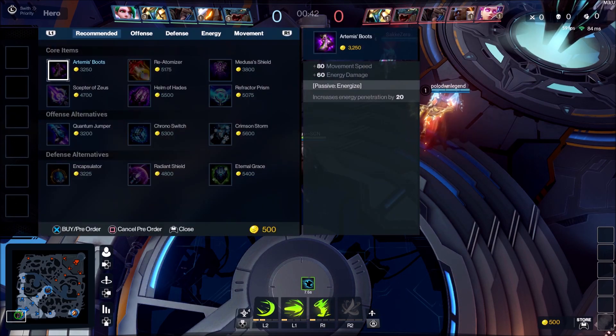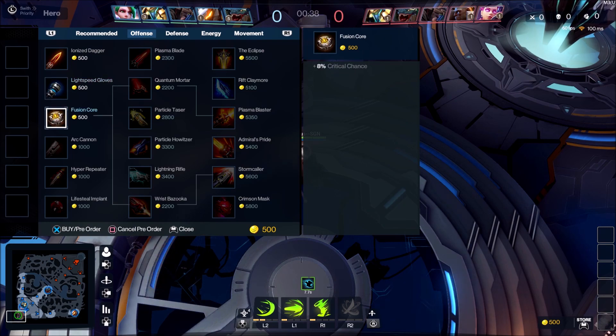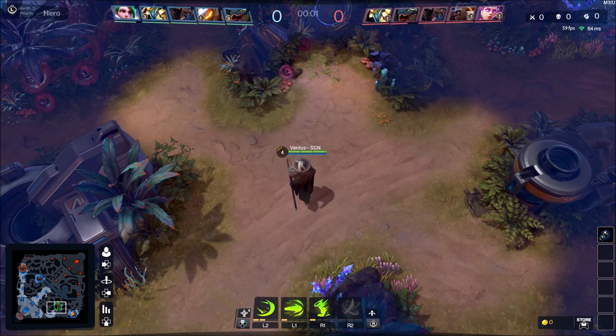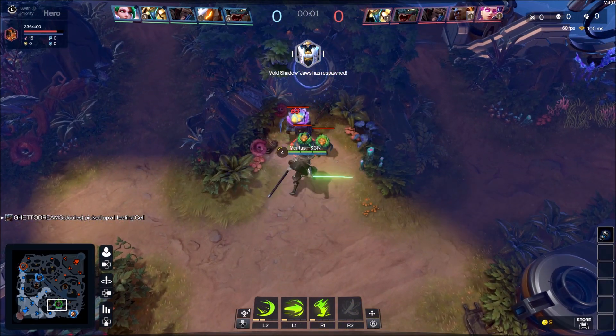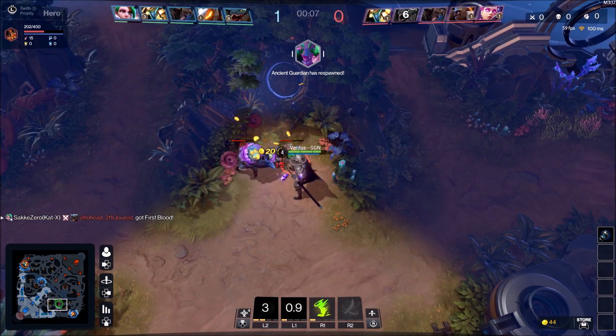First I started off with progression and then went ahead and leveled up my abilities — L1, L2, and then R1. I paid special attention to my L2; I think I got that twice. The first item I purchased was attack speed because I felt like attacking my jungle camps faster was a little more advantageous.